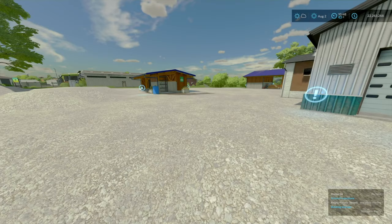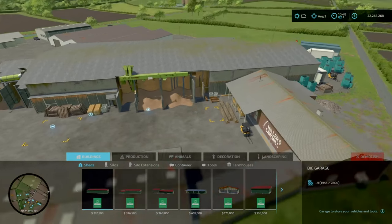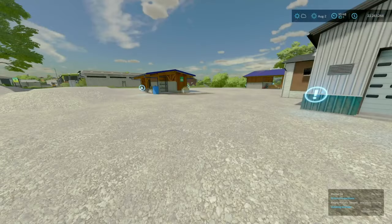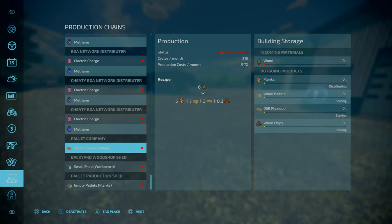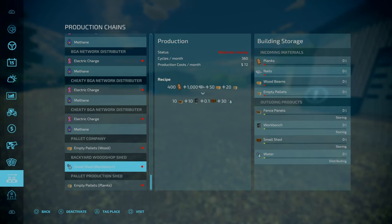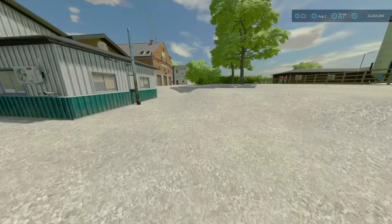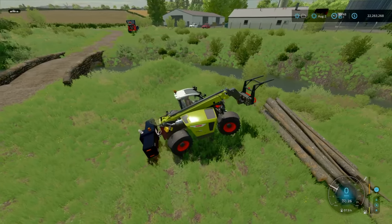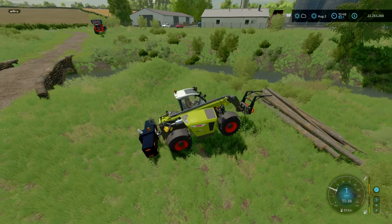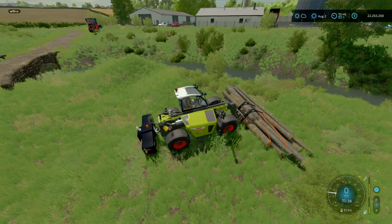The sawmill is just over across — we purchased this a while ago. We'll put wood in, get planks, and for now just set it to distribute. We'll get something else in later on, but for now let's start chopping some wood down. Off camera I did chop down a handful of trees, so let's go grab those.